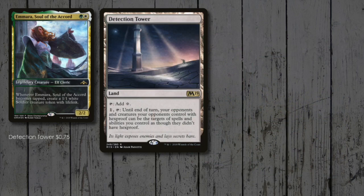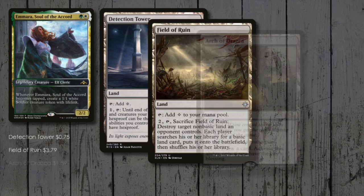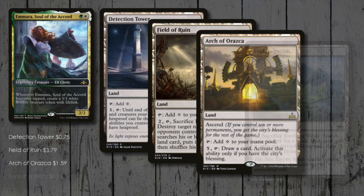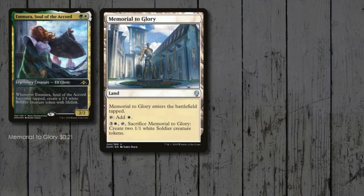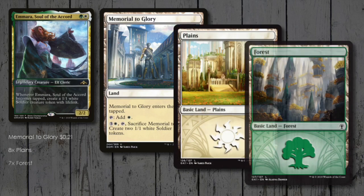A touch of utility to our lands next: Detection Tower, Field of Ruin for those pesky flip lands — I'm looking at you, Search for Azcanta! — Arch of Orazca, and Evolving Wilds. Memorial to Glory gives us even more token generation, and we round it all off with 8 plains and 7 forests!